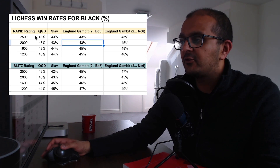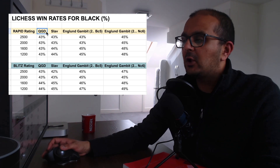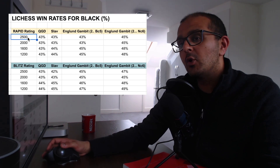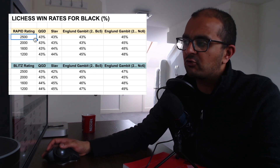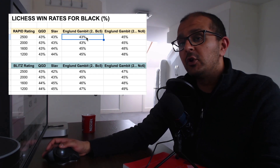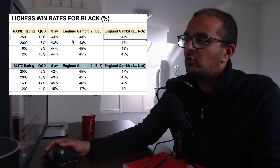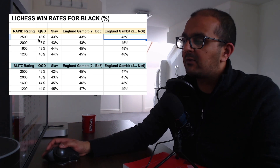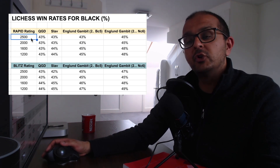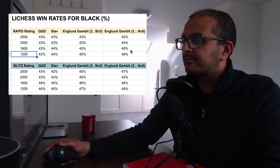However, looking at the Lichess database statistics, you simply don't get that picture. This table shows Lichess win rates for black in the openings described, with one table for rapid and one for blitz. For rapid at an average rating of 2500, black wins 43% of QGD games, 43% of Slav games, 43% of England Gambit Bc5 games, and as high as 45% in the Nc6 line — so the England Gambit is actually performing slightly better.